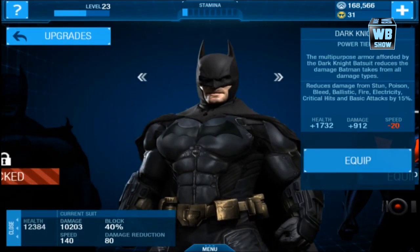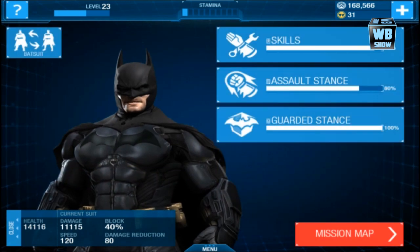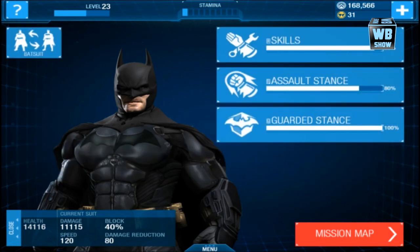Today we're going to be looking at the Dark Knight suit in the game. The multi-purpose armor afforded by the Dark Knight Batsuit reduces the damage Batman takes from all damage types. It reduces a bunch of other things like poison, stun, bleed, etc. The video is going too fast and we're running in a really small window while I'm watching, so I can't really see everything.